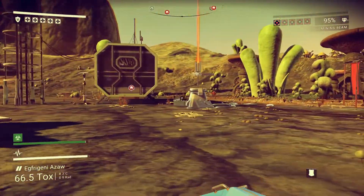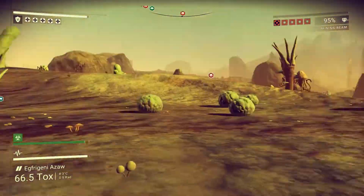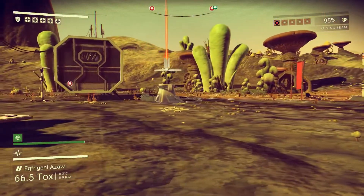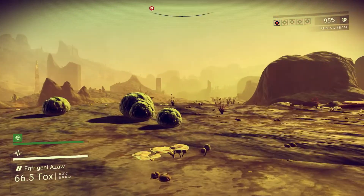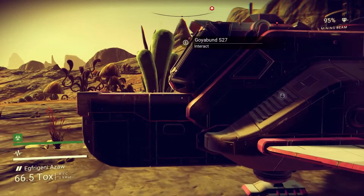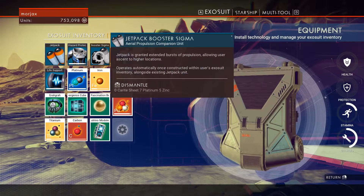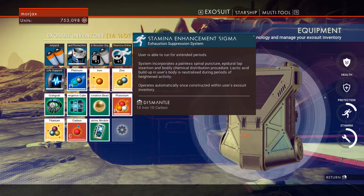We still have level one heat up in the top right — we've got one of those little bubbles filled in. One other thing I did is I actually went ahead and splurged on this Jetpack Booster Sigma and Stamina Enhancer Sigma.